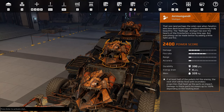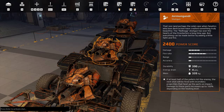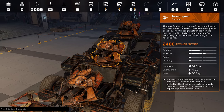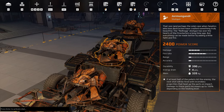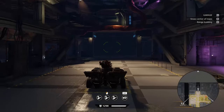Let's quickly check out the stats. I feel like it has a little bit low durability — only 390 — but I believe it might get buffed a bit later. Mass is 335 kilograms for energy drain, just like any other Junkbow shotgun. Damage is pretty decent, fire rate is pretty fast, range is horrible, accuracy is horrible. The perk is: if at least half of the pellets hit the enemy, the next shot will be fired with increased projectiles that heat up the parts on impact. Damage to these parts increases up to 100% depending on the heating level, which is pretty cool.